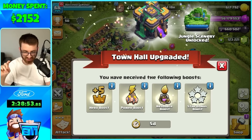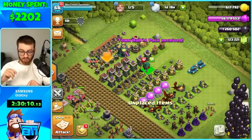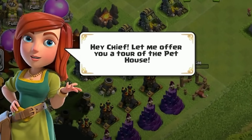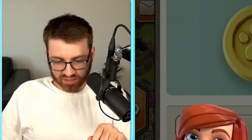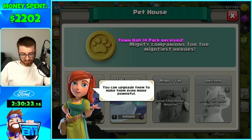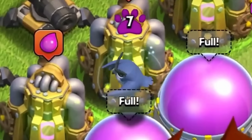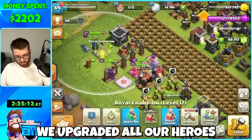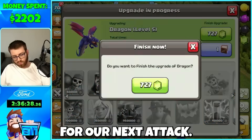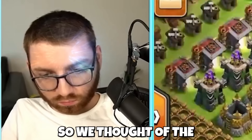Finishing with the Book of Books — Town Hall upgraded, let's go! We're getting the Town Hall 14 offer as well, which gives us the Pet House. Pets are powerful companions that fight alongside the heroes you battle with. We got a mini PEKKA dog and an Electric Owl — these are so cool, dude! Then with our crazy amount of resources, we upgraded all our heroes to level 25 and upgraded our dragons some more to get ready for our next attack.